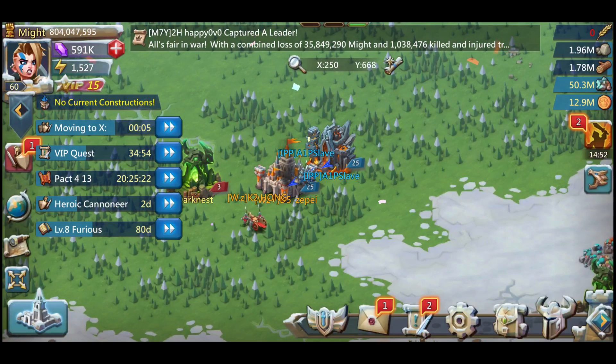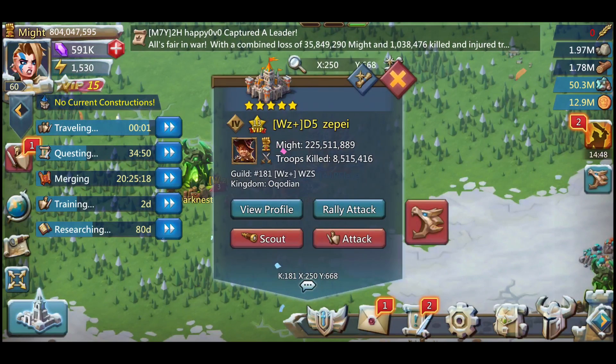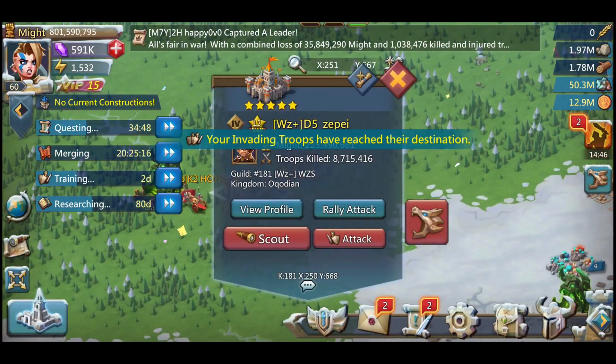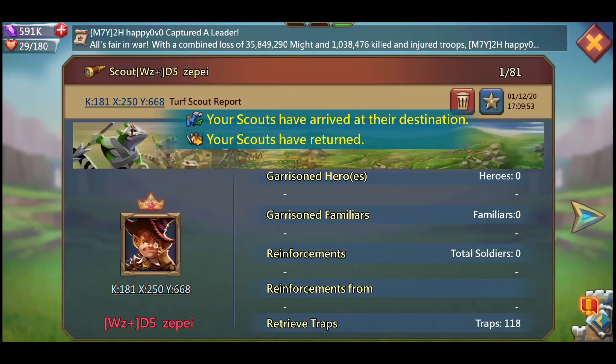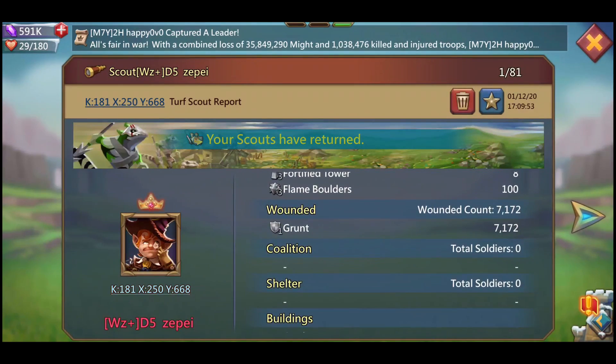Scouting and sending solos and all that — I could just send a solo, but I like to be kind of wary of it. As you can tell here, I didn't knock his wall down, but I did weaken it. It's down to 159K.